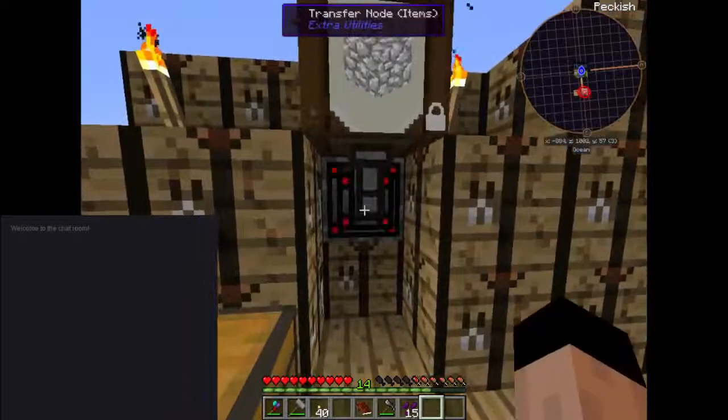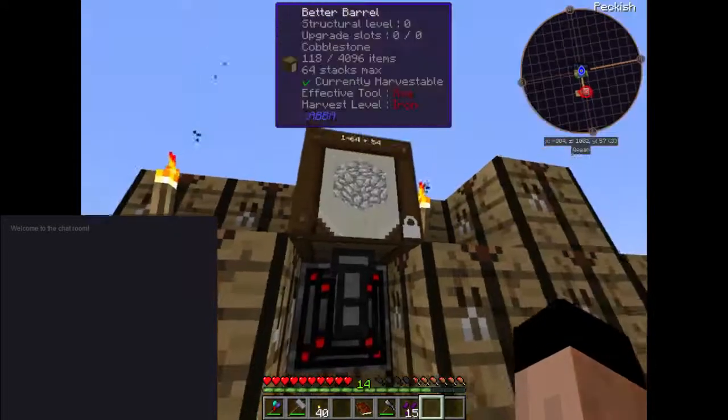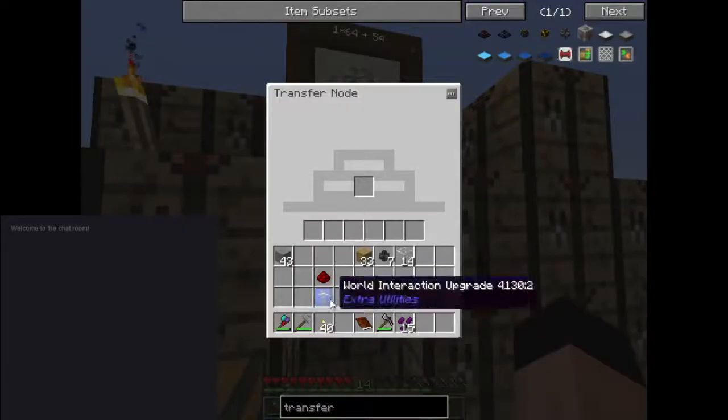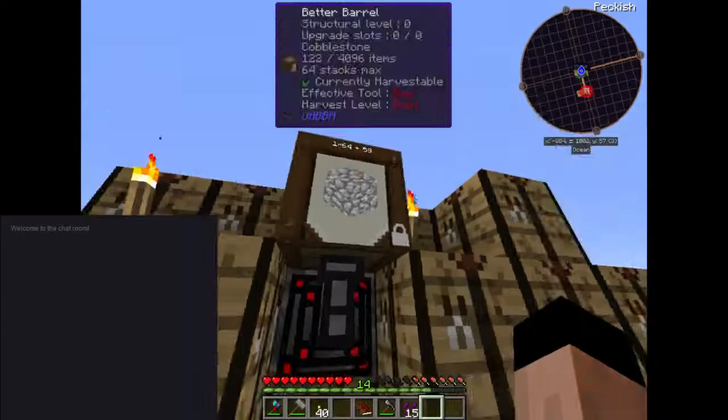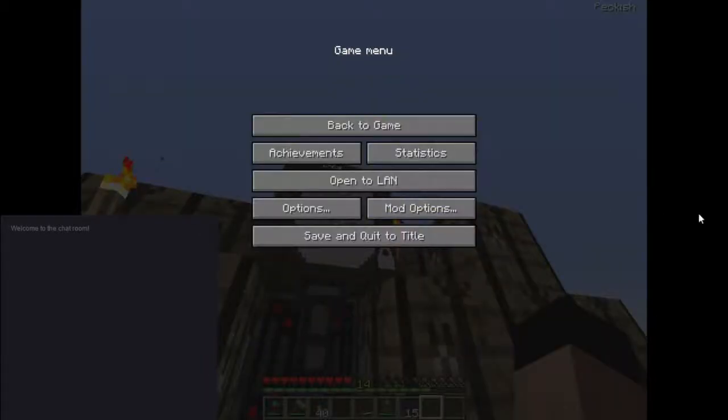So I click this here and put this in here, and now it's making cobble for us. Auto cobble! That's awesome.